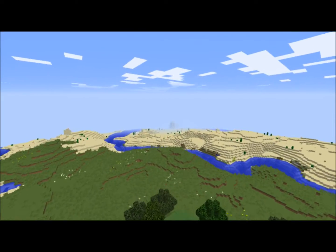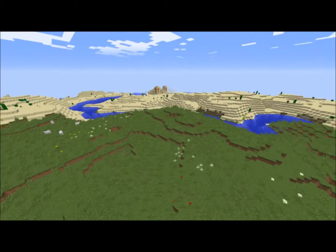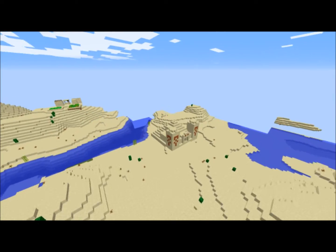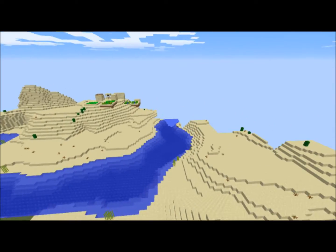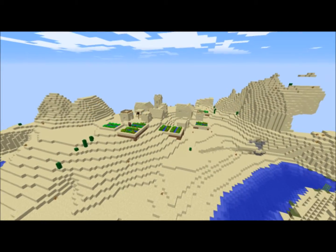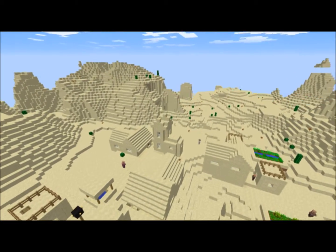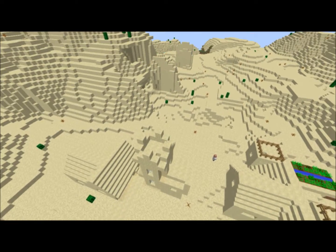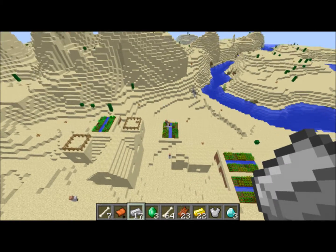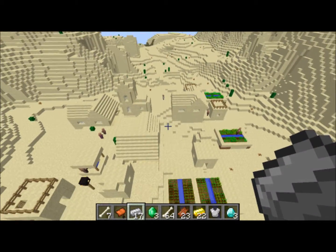There's another desert temple — I was just at the end of the video, but there's one right there. And there's another village nearby. I double-checked — this is a different village. This one's at X-320 by Z-520. That's crazy. There's another village with another temple.